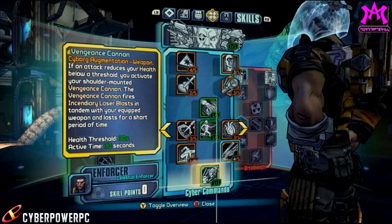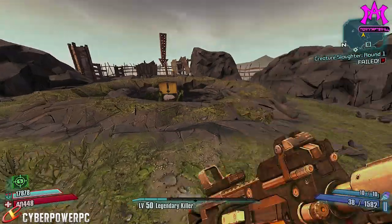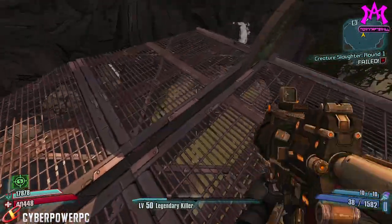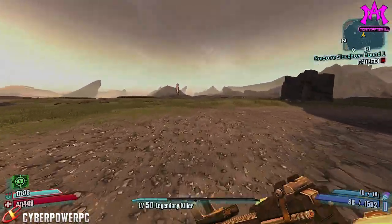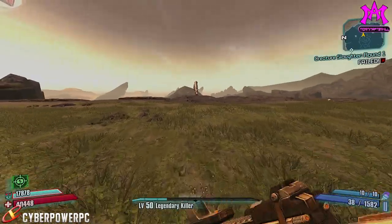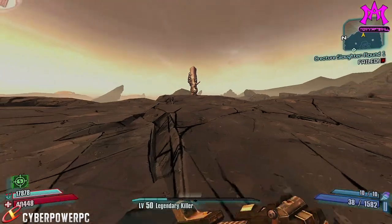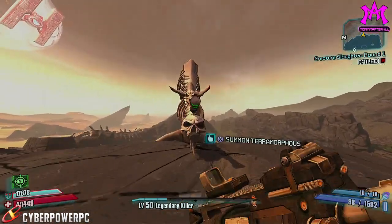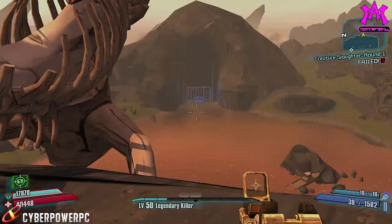The Vengeance Cannon is Wilhelm's middle tree Cyber Commando capstone that they neglected to show in the Borderlands Pre-Sequel Moon Dance trailer. It has the same health threshold as Divert Power and Emergency Response, creating a pretty awesome trifecta: your shield goes up, your health goes down, and it activates a laser cannon on his shoulder that shoots laser blasts in tandem with your weapons while active — and it's activated for 30 seconds.